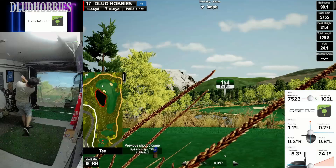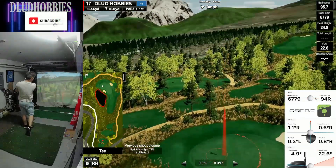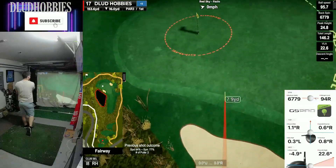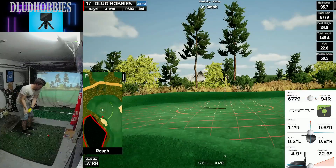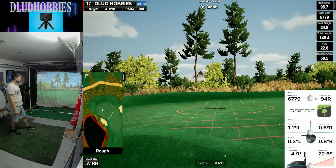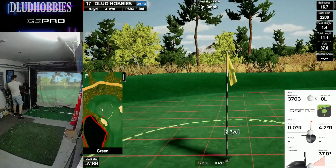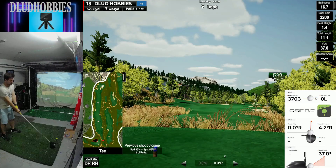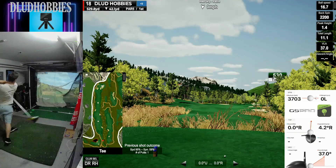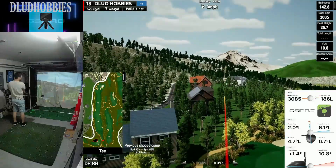17th hole, 154 yards — all we've got to do is not go in the water. A bad bounce off the fringe, there's this little hill there. I think anything else and it bounces in for another birdie. A par save though, so we're still looking okay. We've got the 18th hole coming up, it's plus nine — in my head I'm thinking we can get back to plus eight and we're good to go.